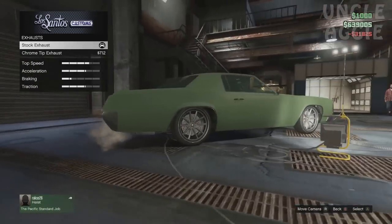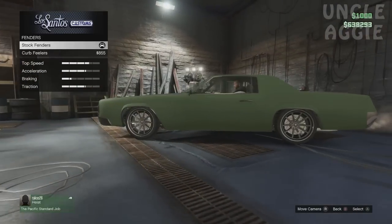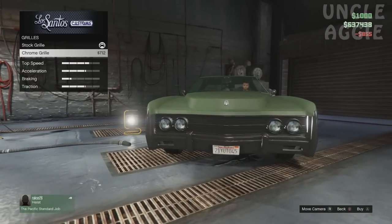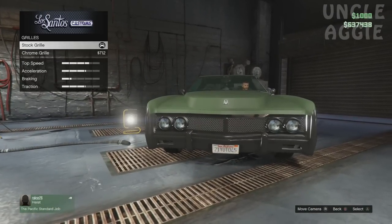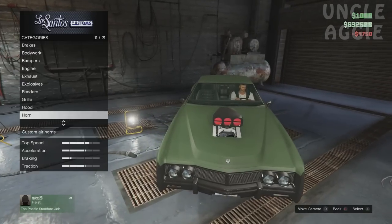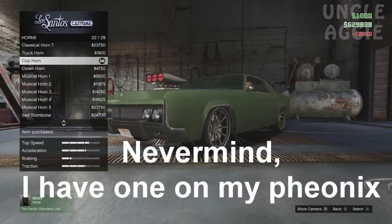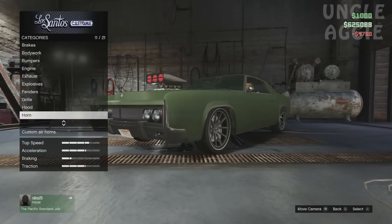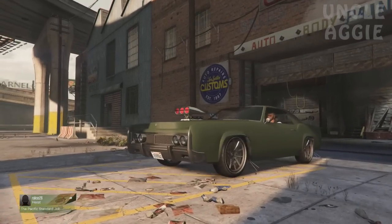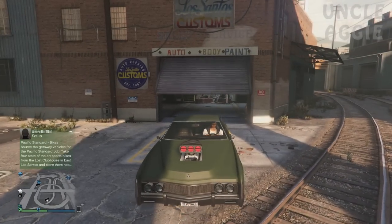Full engine. Exhaust. Fenders — I like them, let's put them on. Curb feelers. Grille — I actually like the stock grille better. We'll have this bug catcher on, it's pretty nice. I don't actually remember seeing options for bug catchers before for muscle cars. We'll put the clown horn on instead of the cop horn.